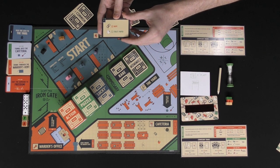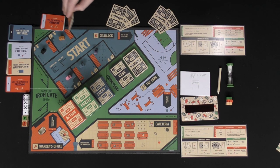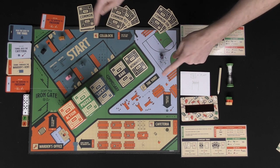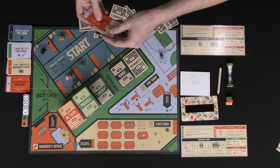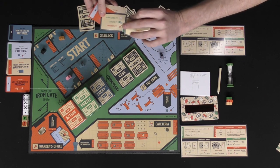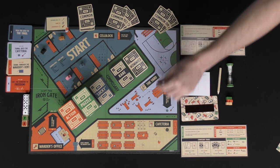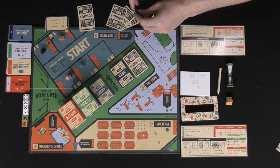For example, he needs a rope and toilet paper, and if he has those in hand at the end of his turn he can use them to move from the cell block to the yard. He'll then discard that gate card and need to fulfill the next one for the cafeteria. Every round you'll have the opportunity to move from one area to the next, and if you can get all the way to the exit you win.